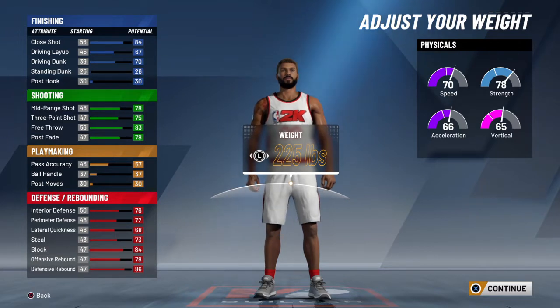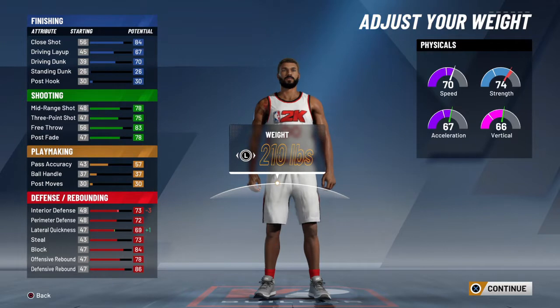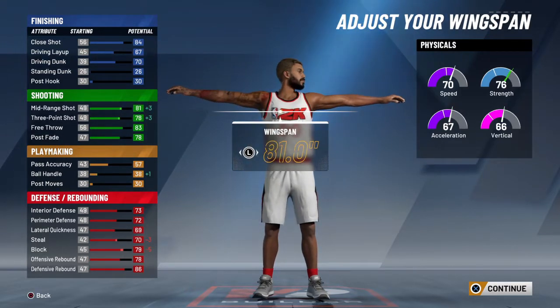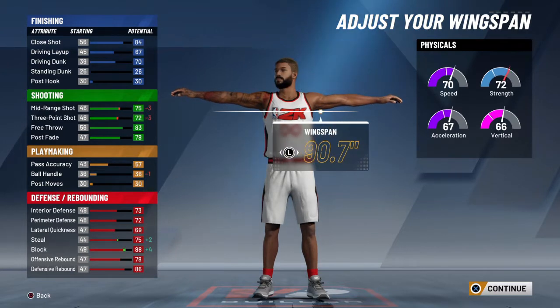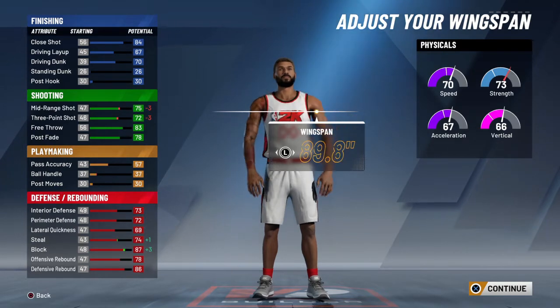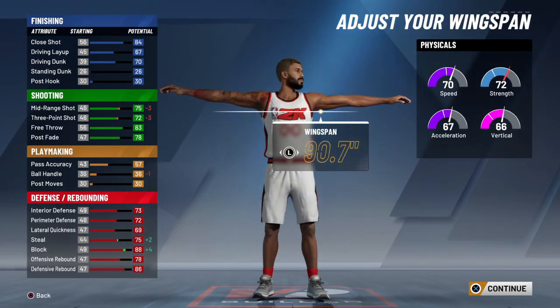When it comes to weight, we are going to go with 210 because we still want to get past small forwards if we are guarding them, and we want to be able to clamp up point guards and centers no matter what. Finally, for the wingspan — this is really controversial, but personally, max it out. I know it takes your shot down, but it's worth it. Especially if we're locked down, what's the point of having a lockdown with tiny T-Rex arms? Max out that wingspan so you can get the best defense — trust me, you will still be able to shoot.